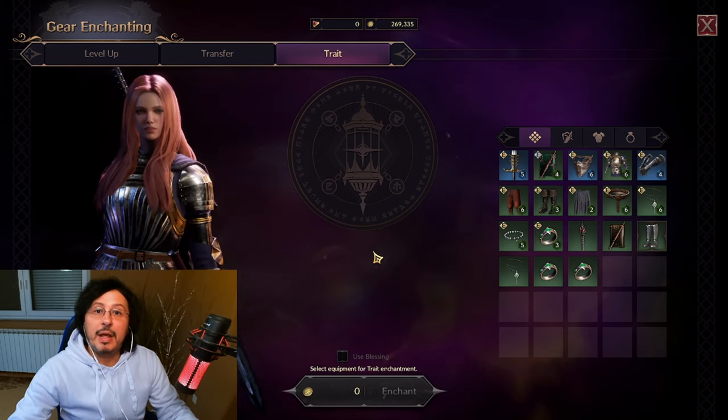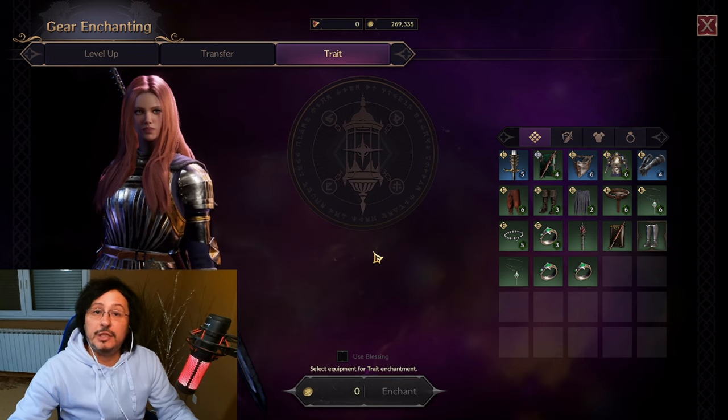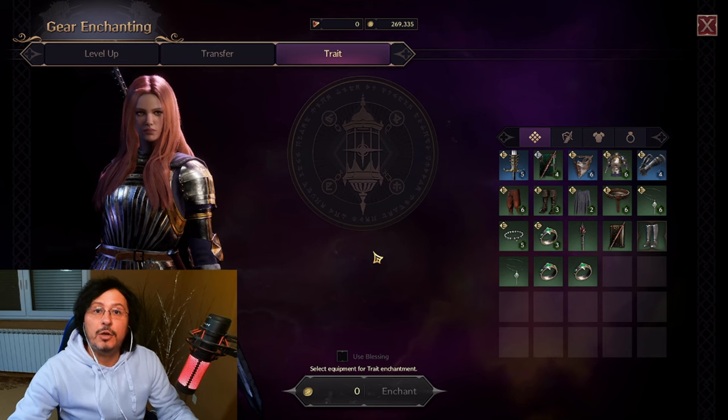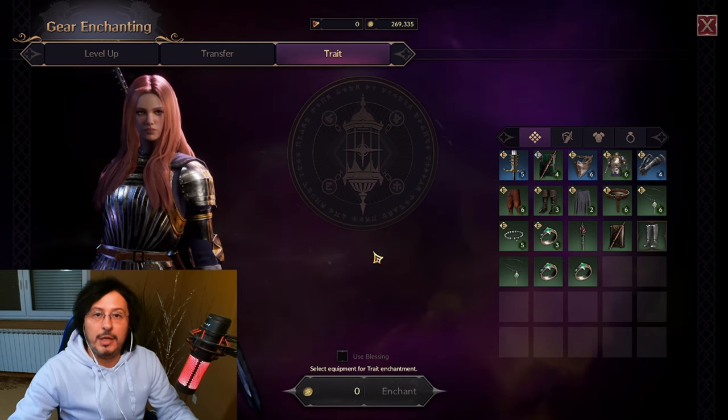Let's talk about traits of Throne and Liberty. This is very important because with upgrading and unlocking your traits, you are getting a better version of your gear.